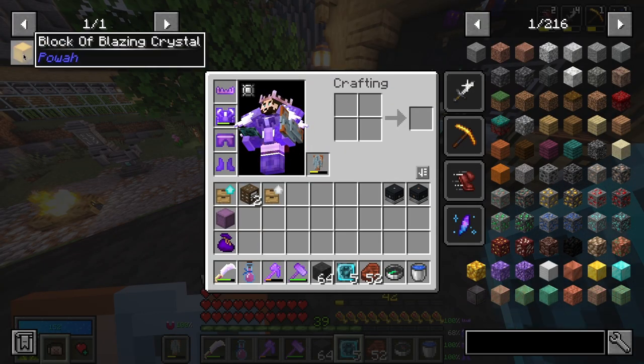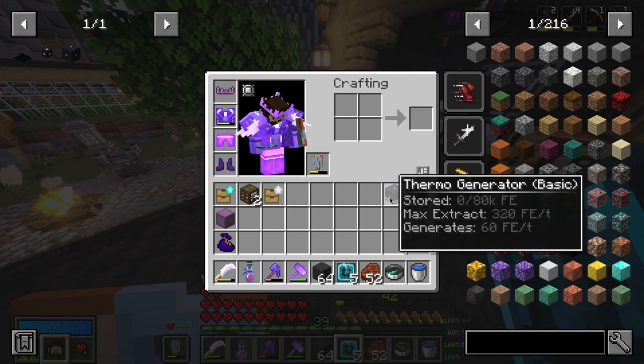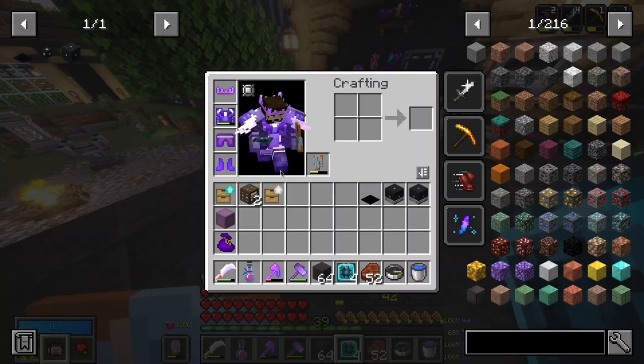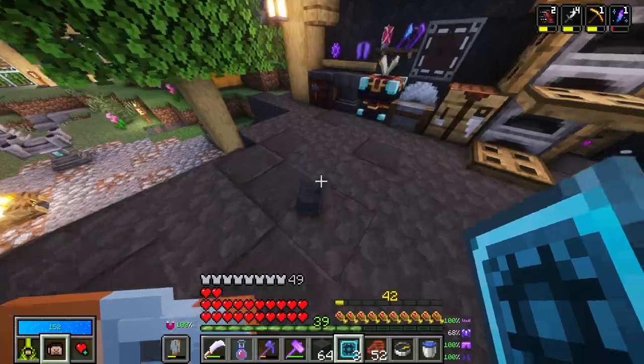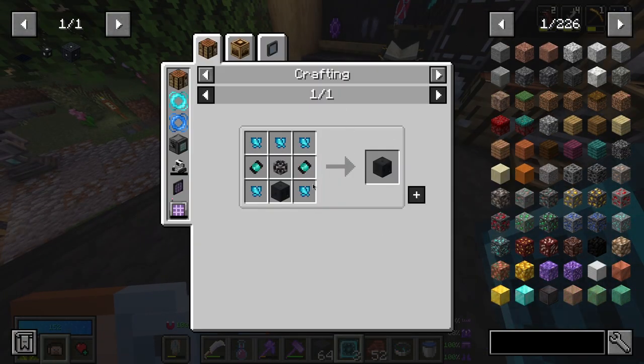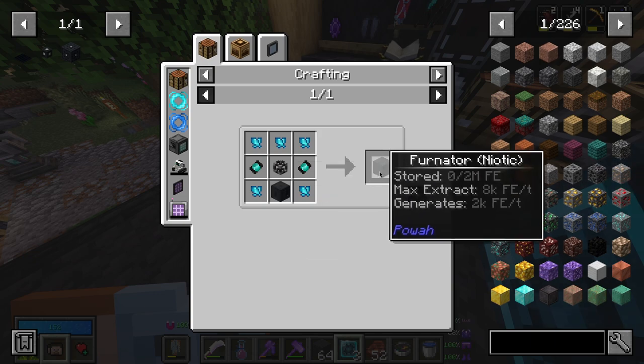I was planning on having solar panels, but at this point it's kind of telling me to go in a specific direction. A starter solar panel — those I wanted to make anyway. What's this? A furniture? What even is this? I mean, it's expensive to make, but what is this? And it's blazing.